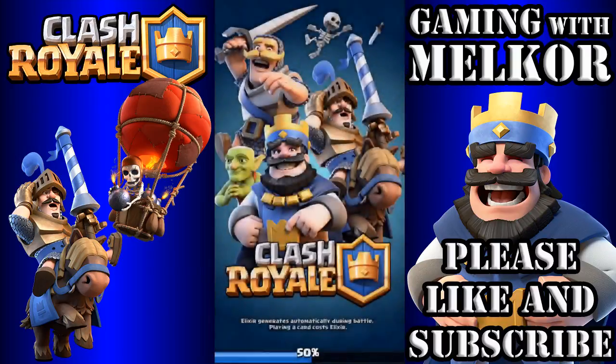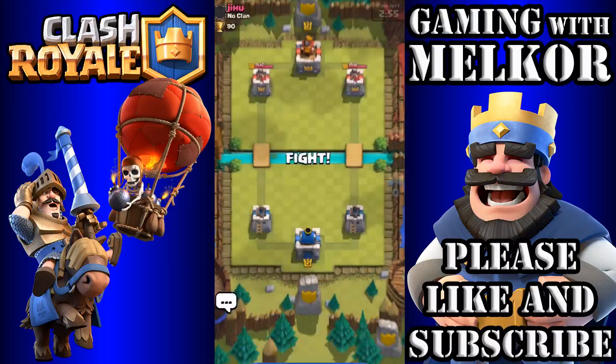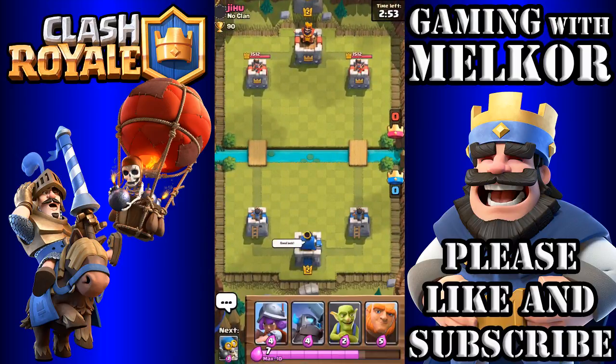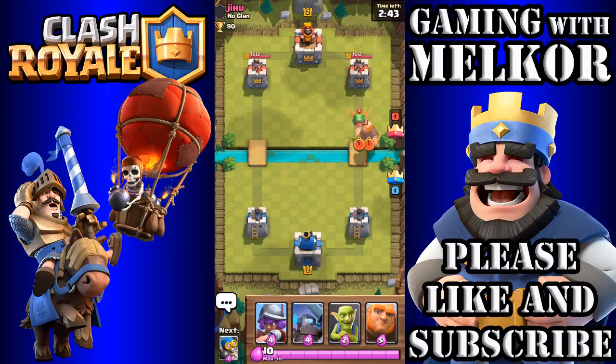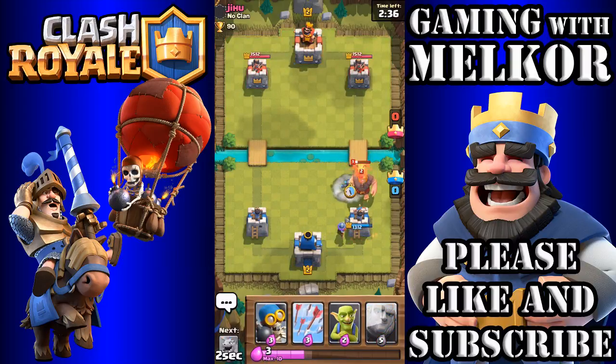So one more battle — here we go. Another level 2 opponent, Jihoo. Wish the opponent good luck — I always like to be fair. I'm just going to wait and let our elixir build up to see what our opponent decides to do. He's dropping his Giant down with a Dragon, so I'm going to drop the Musketeer in the back, and then drop the Mini Pekka to take out the Giant.